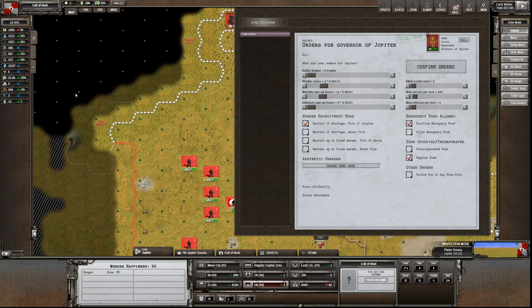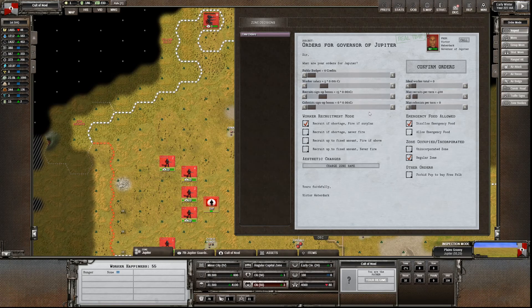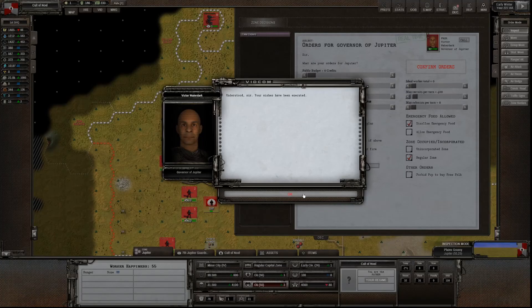Turn you down a little bit because we've got so many soldiers it's unbelievable. Worker salary is fine. Recruit sign-up bonus - fine. That's good.